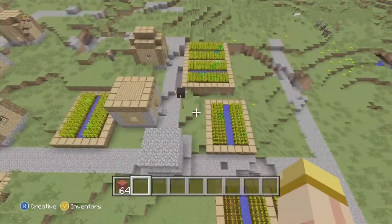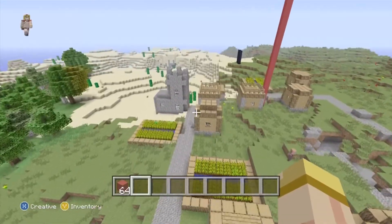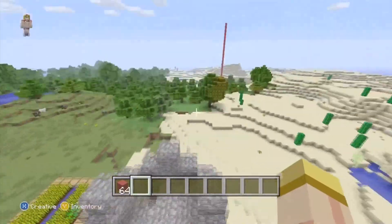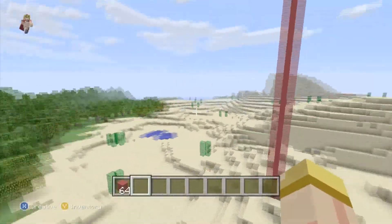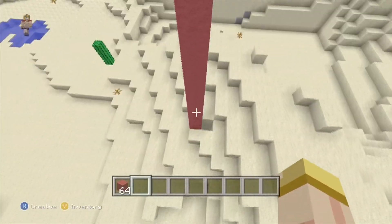Flying over here you have your first NPC village — just your typical NPC village. There's no blacksmith house unfortunately, but there's a lot of wheat farm and plenty of opportunity for wood and food. Then flying over a couple of blocks, about 100–150 blocks away from that NPC village...